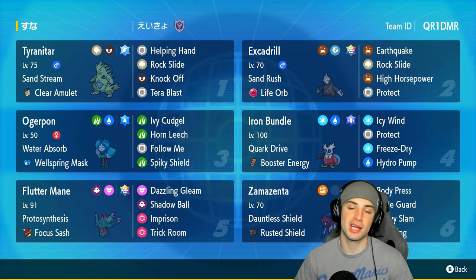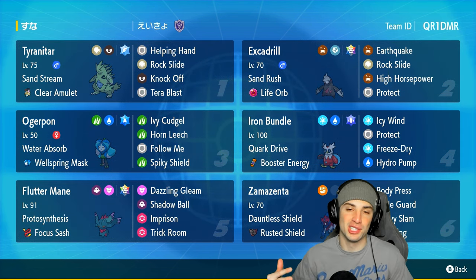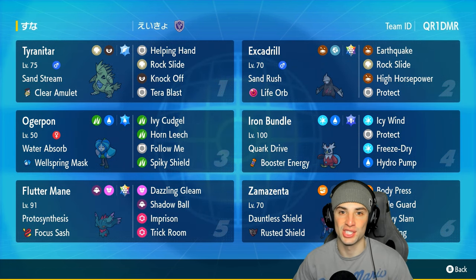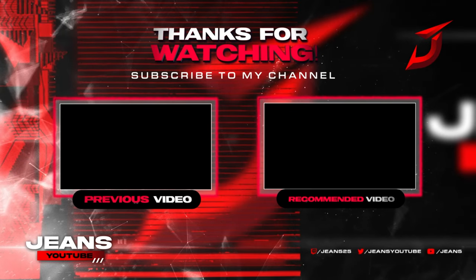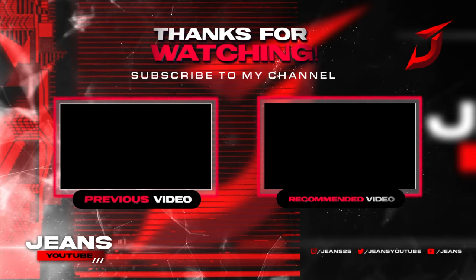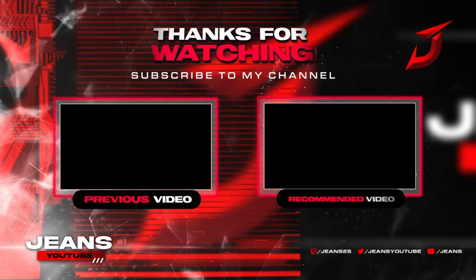There you go ladies and gentlemen — Tyranitar and Excadrill dominating in Ranked Regulation G, with some help from Zamazenta, Flutter Mane, and Iron Bundle. We didn't even use Ogre Pon today and the team was just phenomenal all around. That's going to be it for today's video — if you enjoyed the content don't forget to smash that like button, and if you're new here click that big red subscribe button.